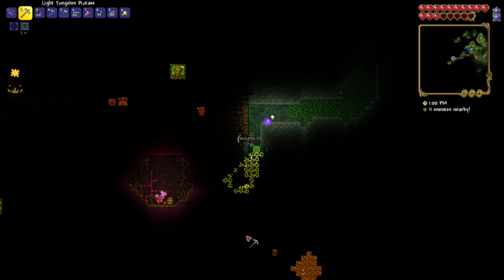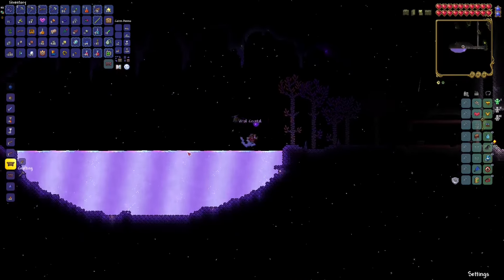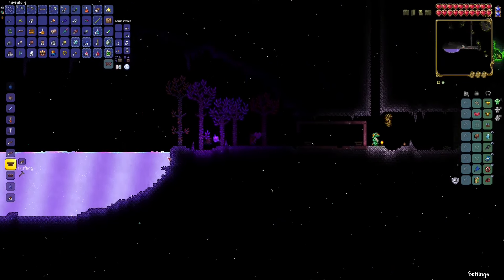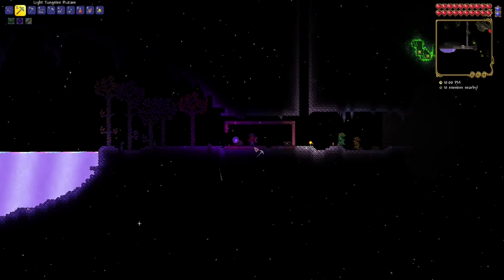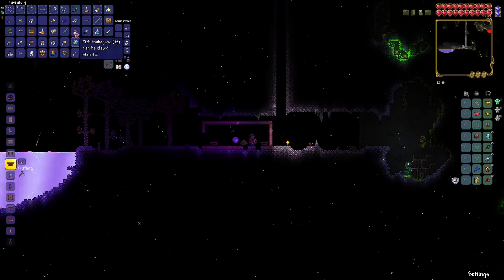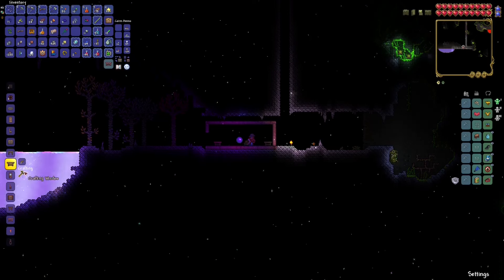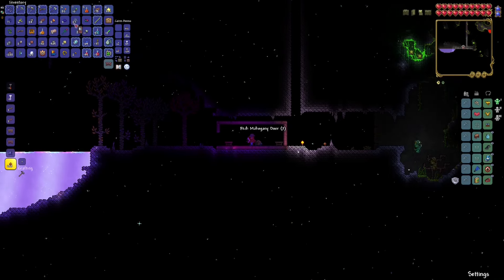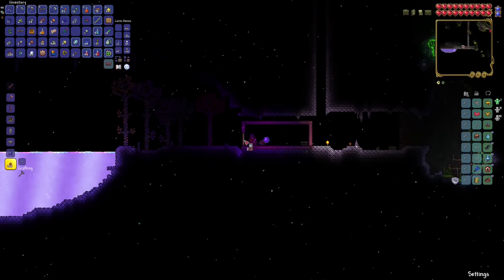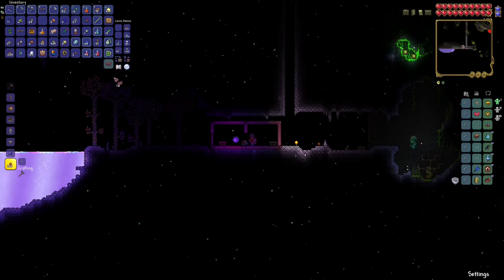I also ended up finding the jungle temple as well on my journey, so that's always nice. After a long while of exploring, I eventually found the shimmer through totally legitimate means — totally not like I didn't use T-Edit to find it after searching for about two or three hours just to get the thing. Totally not, I would never do that. Anyways, once I did find it, I did all the shimmering stuff that one would normally do, and ended up setting up a pylon there at some point.